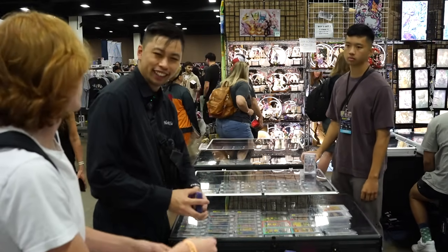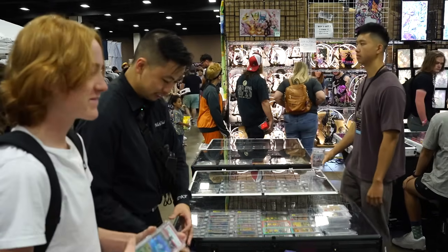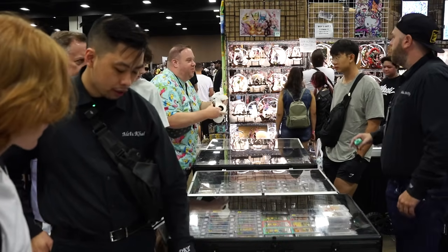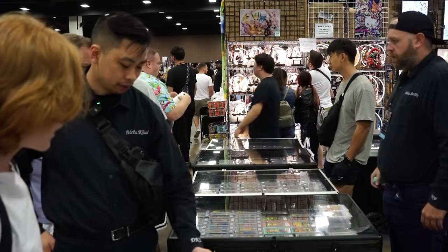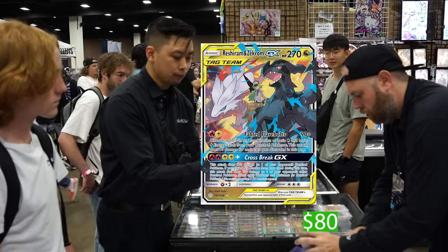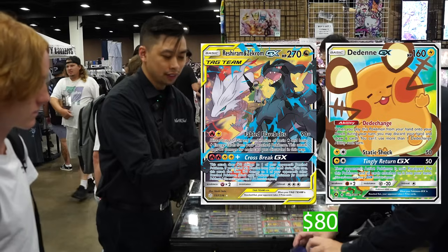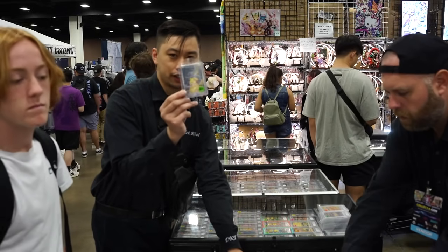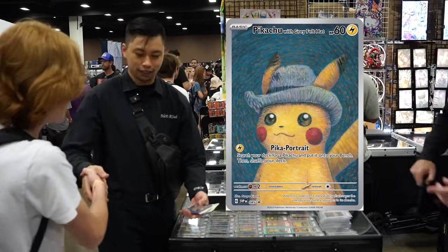Market is $12, 80% is about $10 — offering $80 cash. We're doing a trade: $80 cash, a Zekrom LP, and a Dina GX for a raw sleeved Van Gogh Pikachu. Card's worth more but that's the deal.